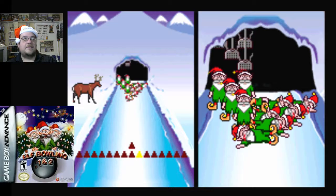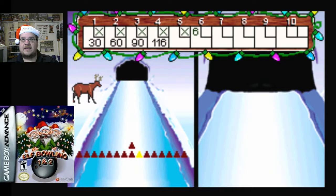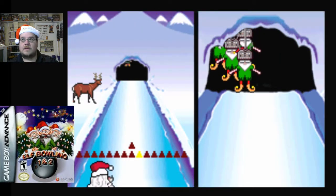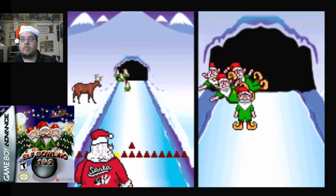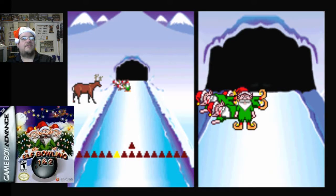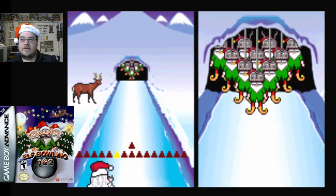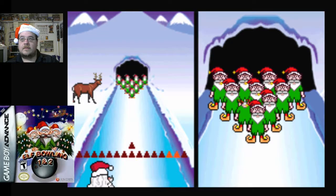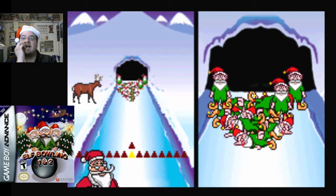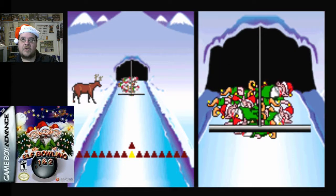I was trying to get a perfect game there, but I blew that out of the water. Let's see if I can pick up my spare. Alright, here we go. Come on. One elf! You had one job, elf. Alright, seventh frame — let's see what I can do here. I started out good, now I'm falling apart. Wanted to try to get a perfect game. I think I have the idea to get the perfect game.